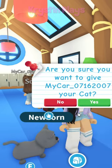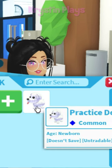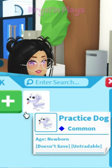Go ahead and trade this away so you have no pets. Once you click your backpack, you'll have the starter practice dog. This doesn't save and is not tradable.